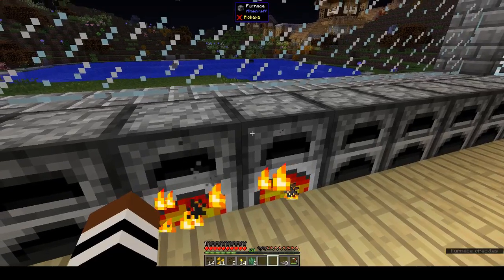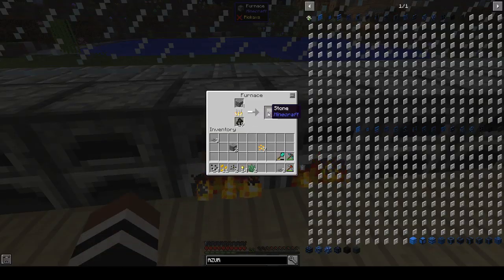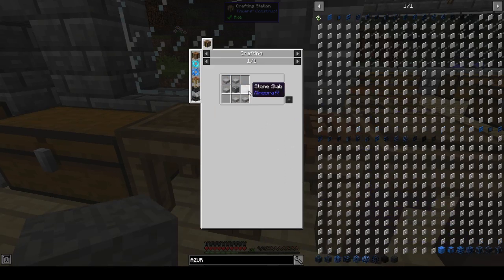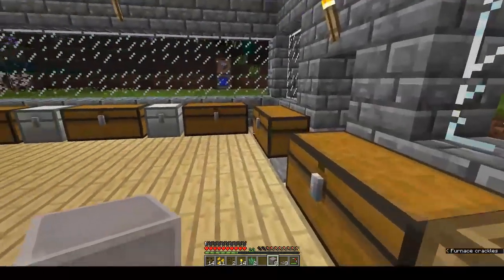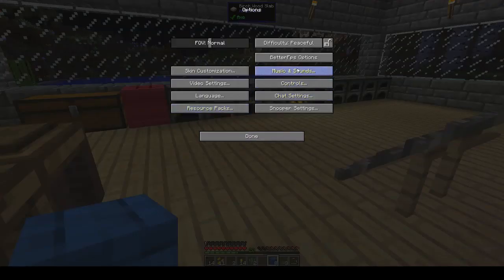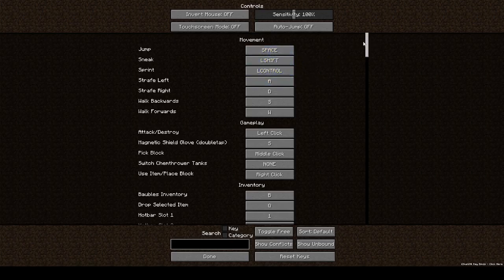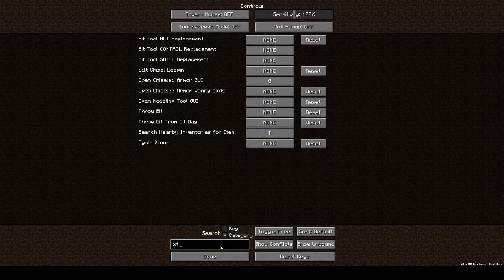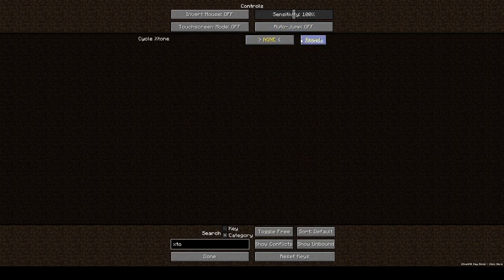Popcorn doesn't give you much by way of fulfilling your hunger — I guess that's the whole point. Okay, let's see X-tones: we need six slabs and a piece of lapis. In the controls, the category would be X-tone — cycle X-tone. Let's change it — I'll set it to F1. Back to game: if I hold down F1... nope, that was a dumb thing to do. Okay, it did change it but F1 is mapped to something else.